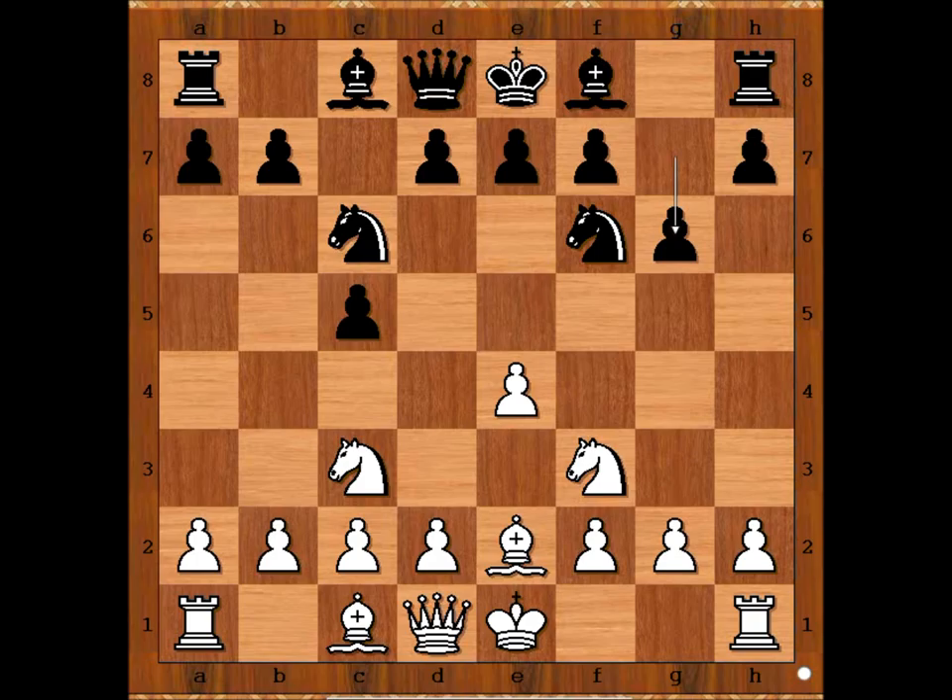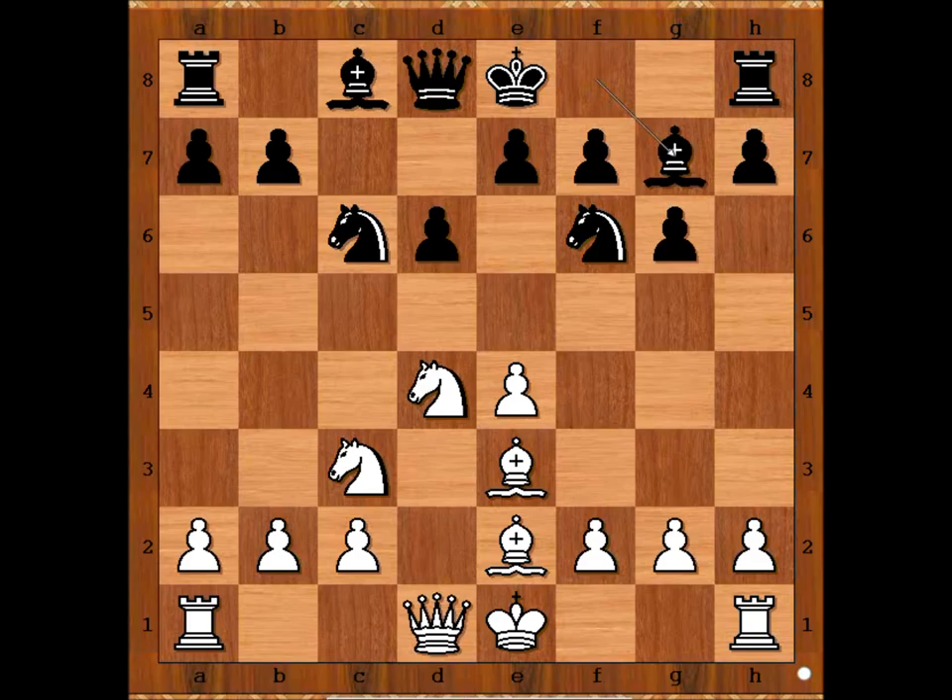d4, cxd4, Nxd4, d6, Be3, Bg7, Qd2. White is intending to castle queenside.